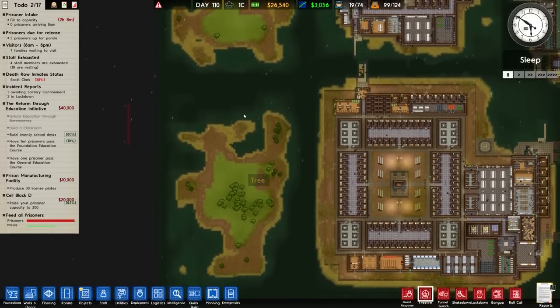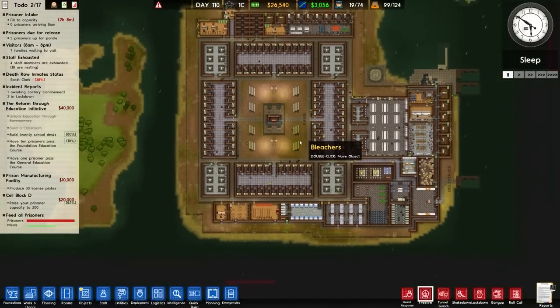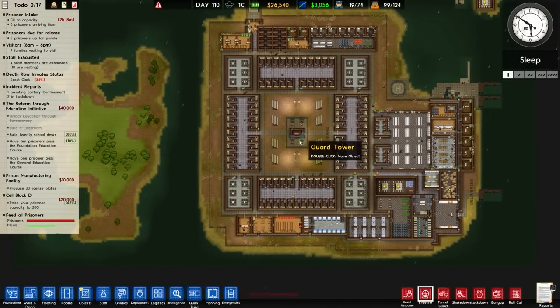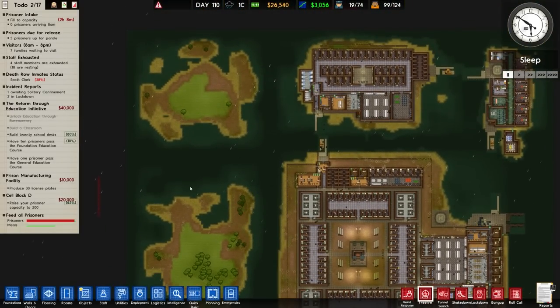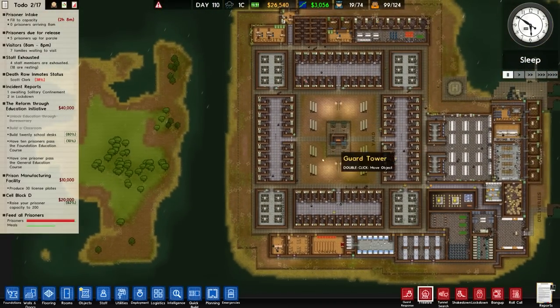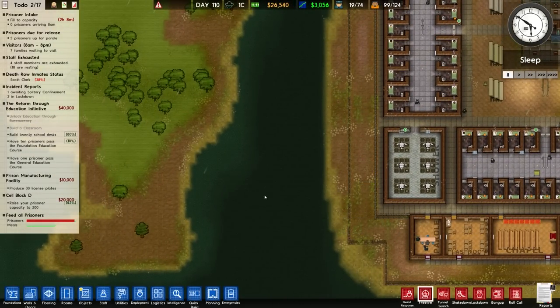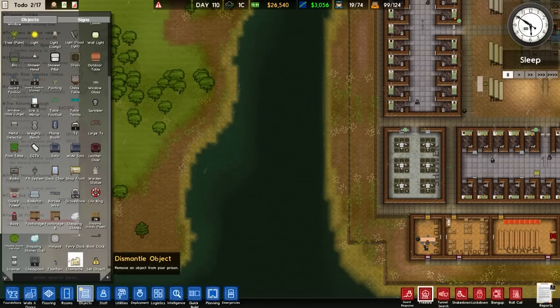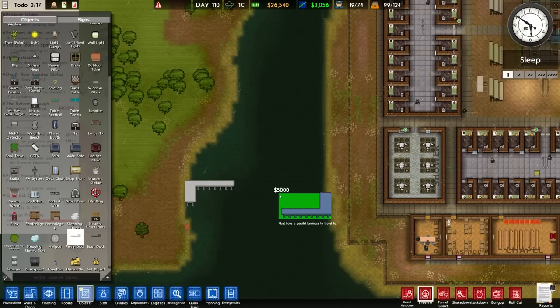These two islands are nowhere near big enough so we'll have to expand them because they need to accommodate prisoners with full amenities: kitchens, canteens, chapels, classrooms, parole, visitation — basically a whole new island setup. We'll have to connect these two up. The transfer from this island to this one will require a ferry. Let me check the objects — there is a ferry dock that would fit in there quite nicely.